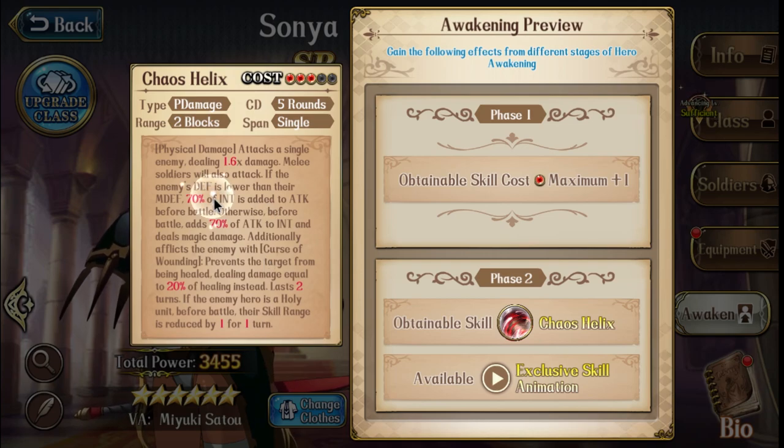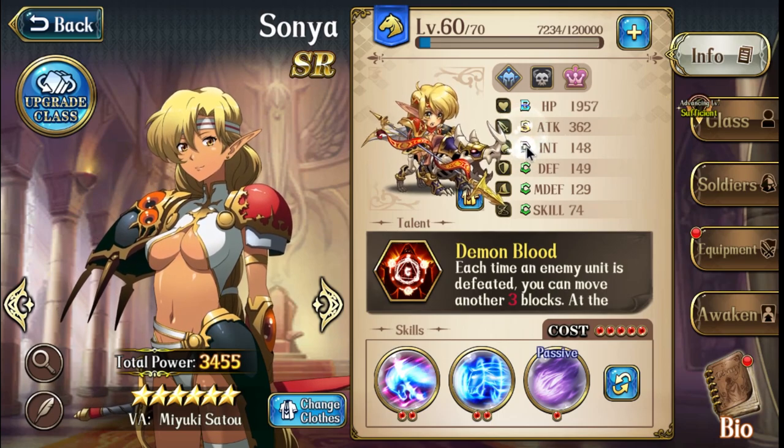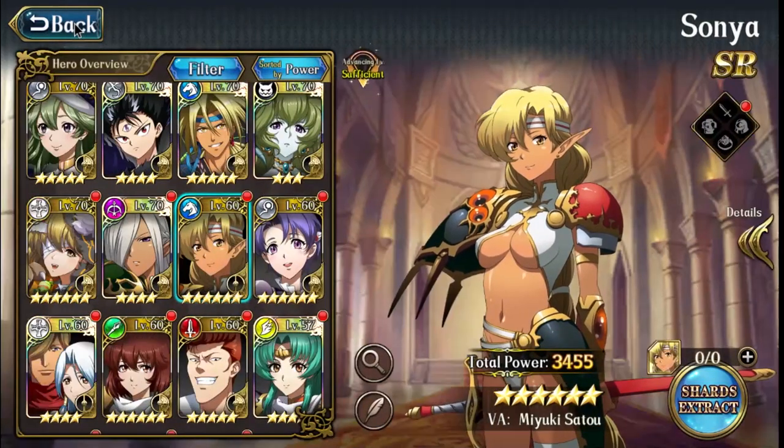So her 3C gives her a two-range attack and it deals a ton of damage. It's vice versa — it adds intelligence to attack damage and attack to intelligence-based damage, basically targeting the enemy's main weakness. If someone has high defense but low magic defense, the magic damage from intelligence will work. Against mages, it'll do more attack damage. And your weapon here adds to both, so you're getting more than just one stat.